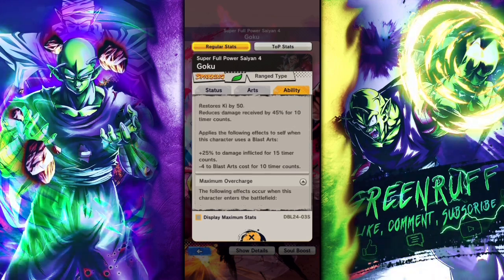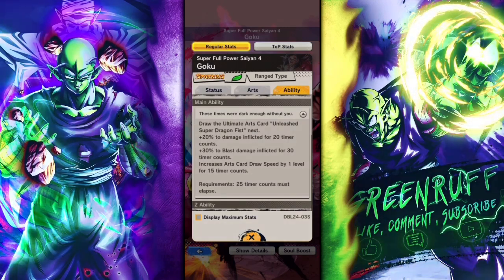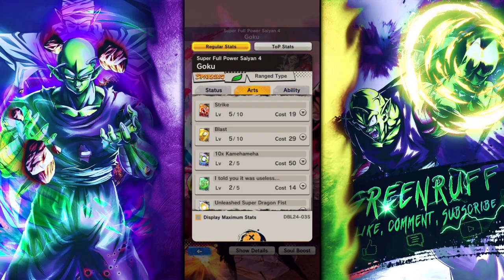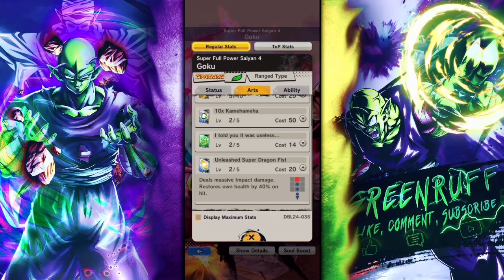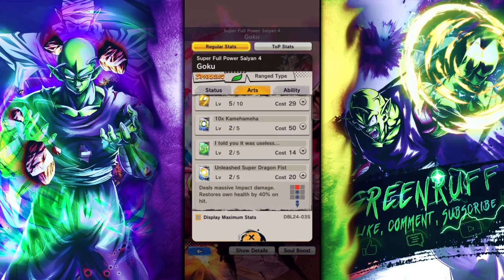You see a lot of strike cover change, which is really good. He comes in with a blast card as well, so 50 ki and a blast card, and then he gets these other passives when he comes into the battlefield. His main ability is interesting because he doesn't come in with ki like other units do when they have an ultimate card. He does get damage afflicted, blast damage, and increased card drop speed, which is nice. When you pop his ultimate, he does massive impact damage and restores his health by 40.